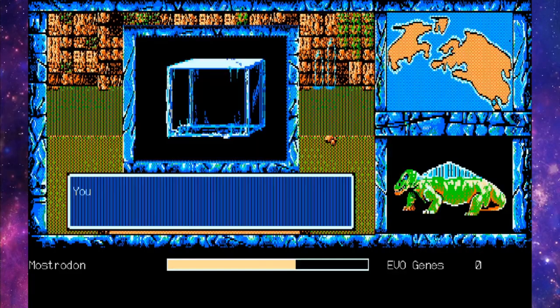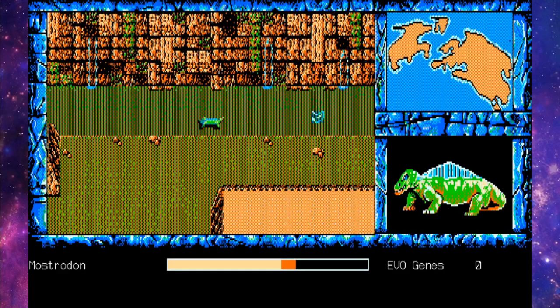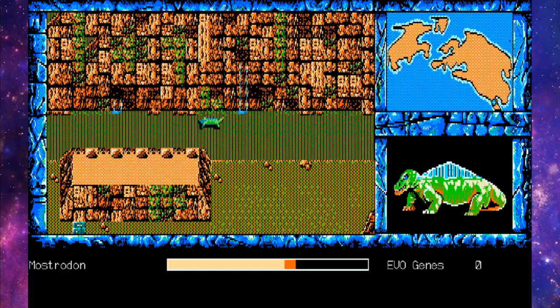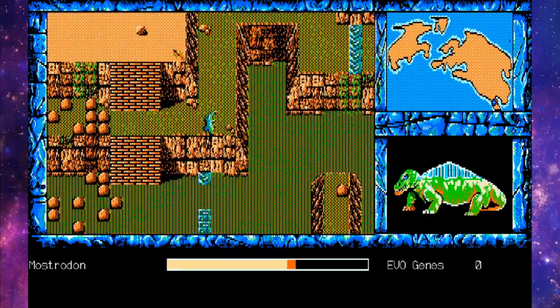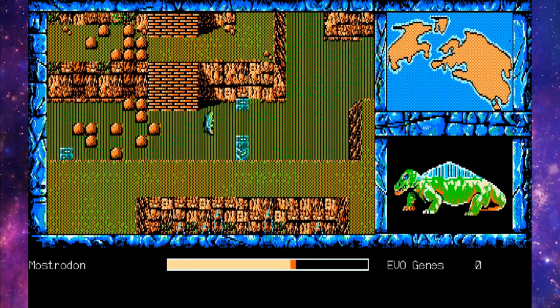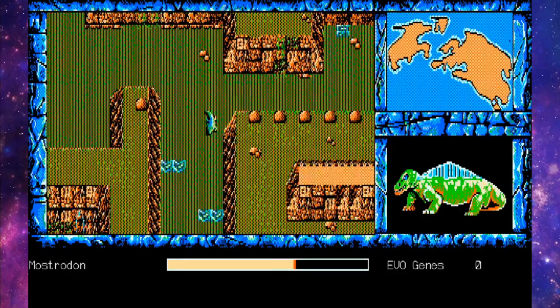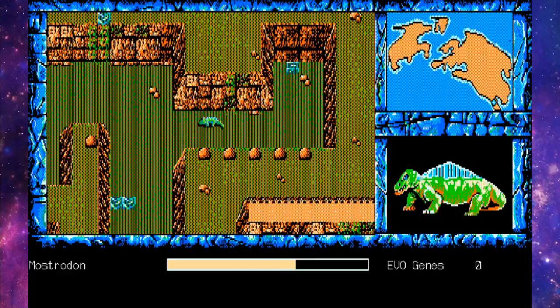What happens if I do it again? Now I just lose vitality if I don't have EvoGenes to give up. That's really bad. So we want to avoid the gelatinous cube. Somebody left a bunch of jellos sitting around, and we want to try to avoid that if at all possible. The controls are not going to be super helpful with that.